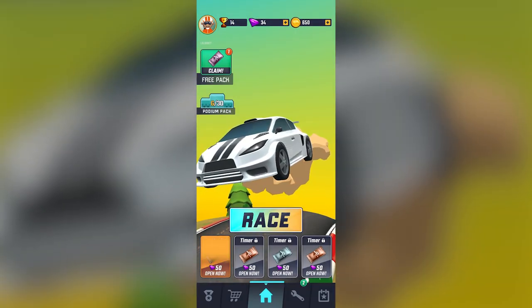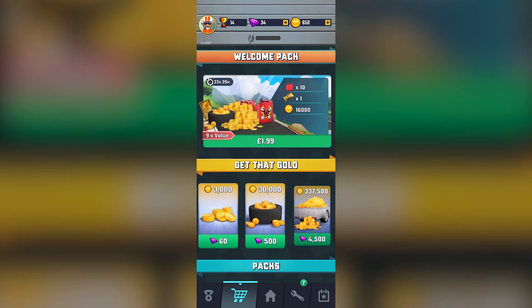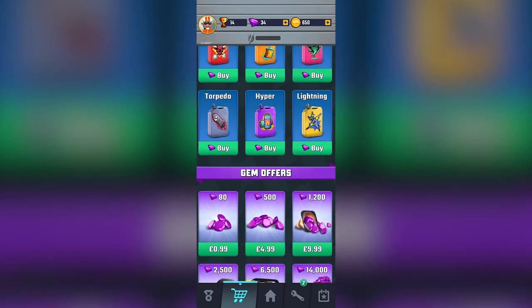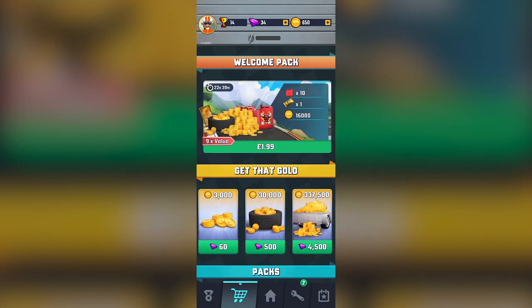There's also a welcome pack as well. Let me show you the monetization options quickly. In the shop you're able to buy new coins, gems, different fuel — all of that type of thing — basically just different upgrades to give you an edge over the competition.